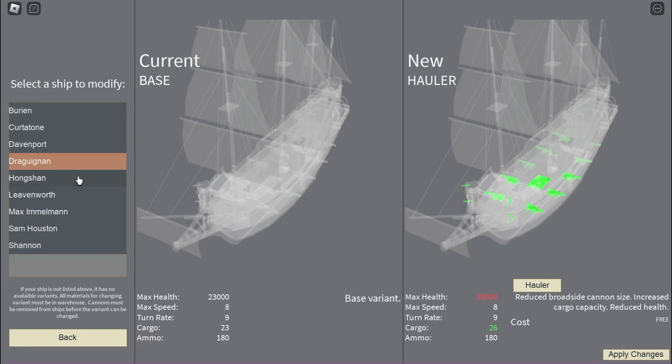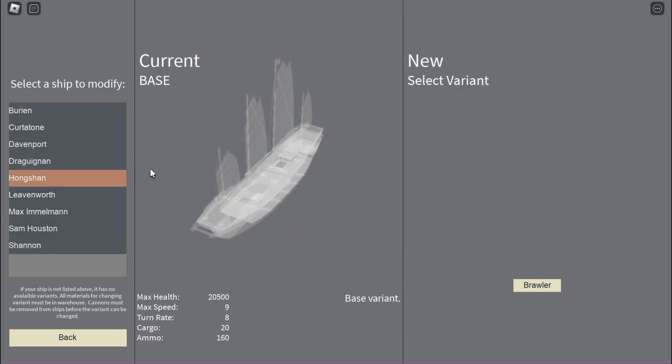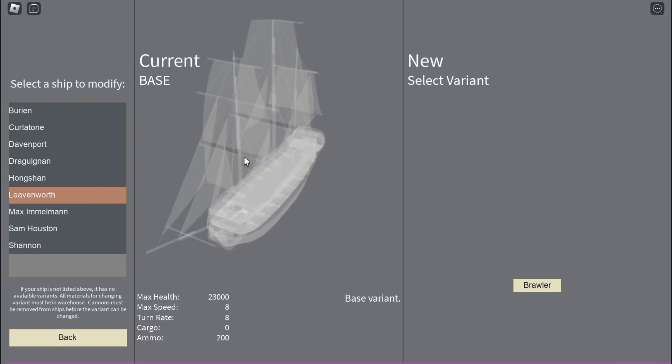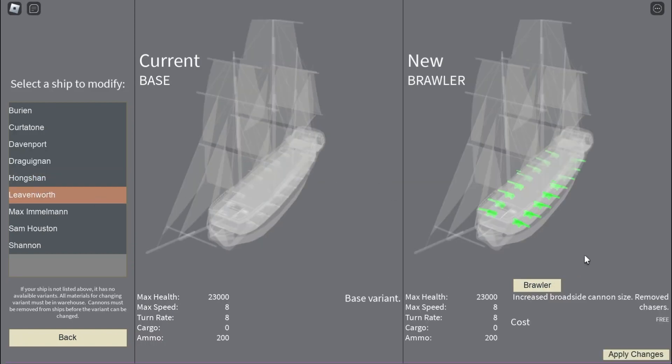Moving on to the Kirin — with its brawler variant, it gets bigger broadside cannons, but it loses its chaser cannons. That's a little unfortunate, but the broadside power compensates for it. And the Alliance's brawler variant also includes much bigger broadside firepower, but it loses its chaser as well.